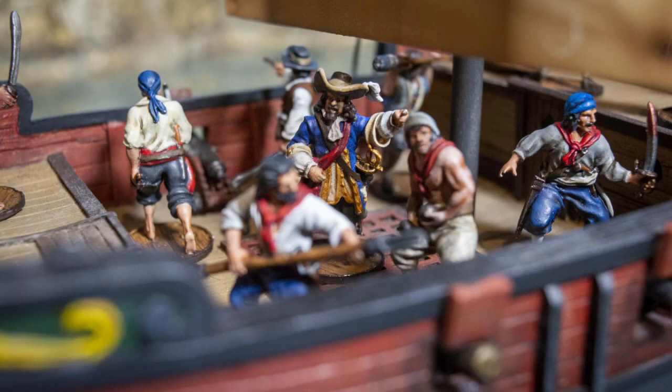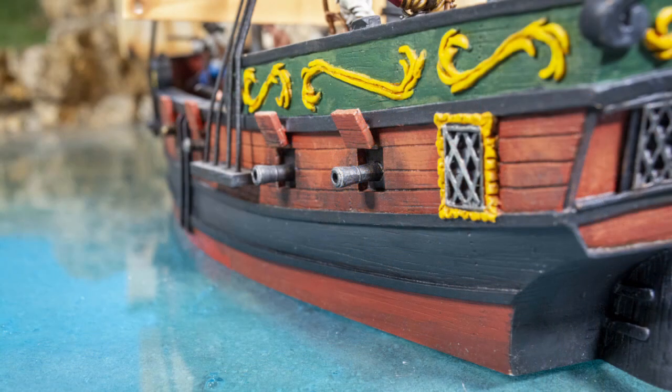The brigantine has that big gaff sail, whereas these are all square sails. This is kind of like a slightly downgraded frigate in my opinion — it has that five-speed, windward minus two, stay sails combination that is very frigate-y. It's definitely not as strong on the cannons, but if you want a tough ship that can go fast, that's not as expensive and not as large as a frigate, this is a really good option.